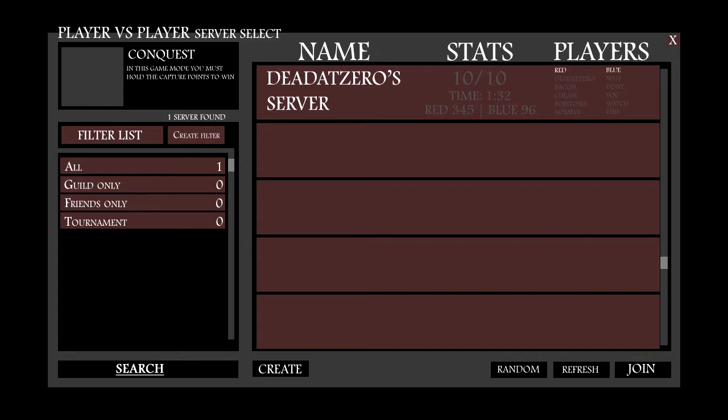I took some parts of this layout from an example of a server PvP menu and did a similar layout because I thought it looked good. I have the conquest game type up in the top left with a description of what conquest is about below it. I also added a filter list and a create filters option.